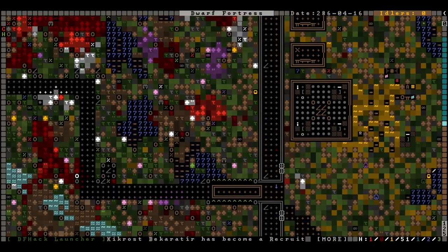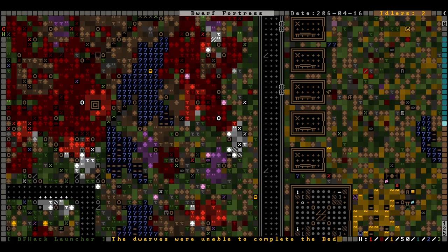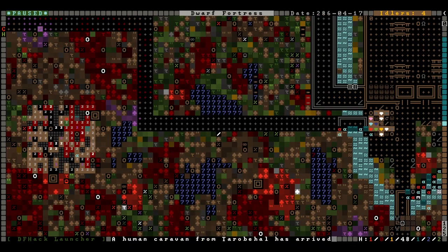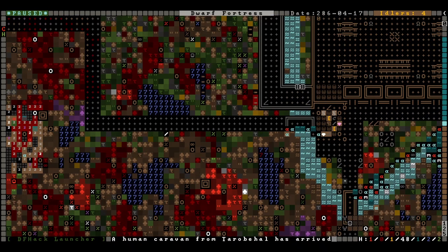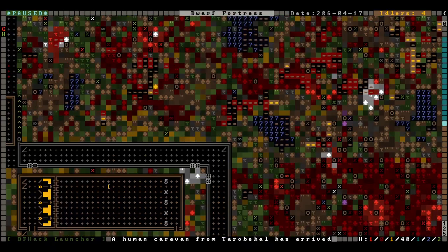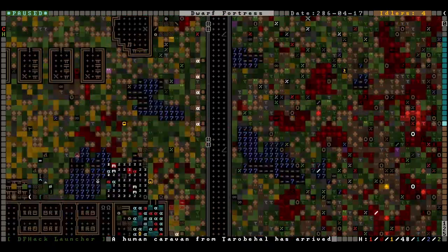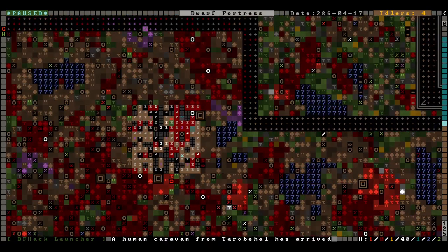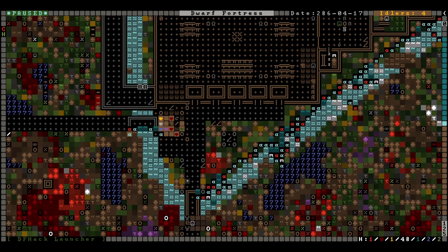We're going to try to provoke the goblins into attacking us, and when they do we will hopefully catch them in our cage traps. I'm also thinking about putting in an apron around the outside of the wall here to stop trees from growing up around it, but that's going to wait a little bit. Let me figure out where they're coming in - right there. Let me pause real quick and we'll come back when we're all ready to finish up with the merchants.